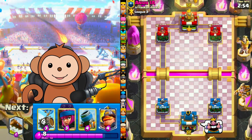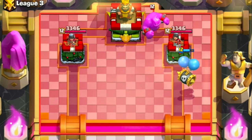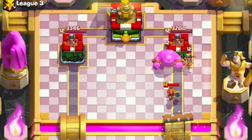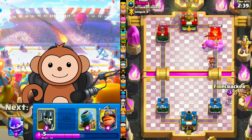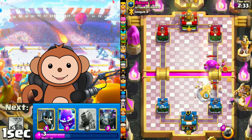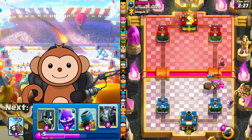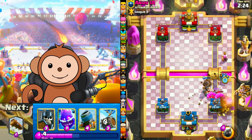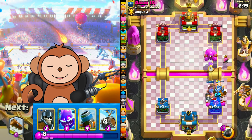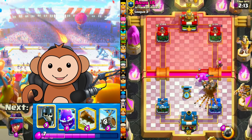Thumbs up for good luck. Larry Barrel right lane — we've been kind of lucky, we haven't run into too many Duchess Towers yet, which is kind of amazing. I'm actually gonna have to log this — I hope he's not an e-golem log bait player, that would be terrible if he is and I just used my log. I want to snipe this firecracker at some point. Mega minion — I always forget they go backwards, it's not helping us out at all.